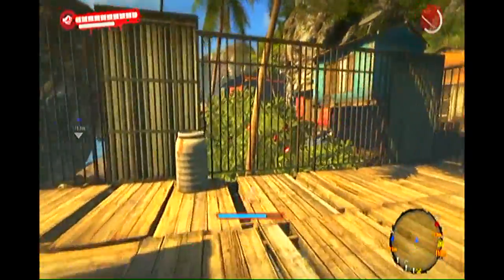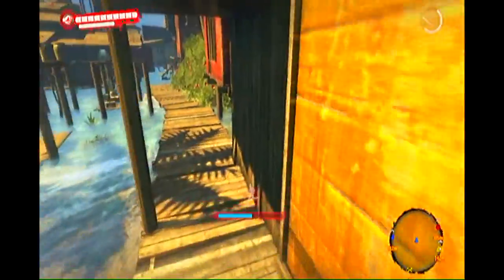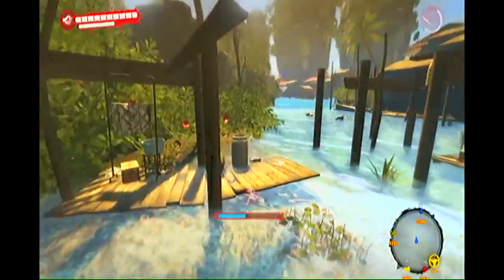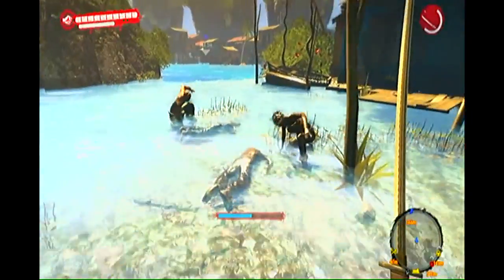Firstly, you need to be at the very end of the game. The final boss needs to be dead and you need to have access to the boat as a fast travel location. Your active mission has to be the main storyline where it tells you simply to get on the boat and end the game.